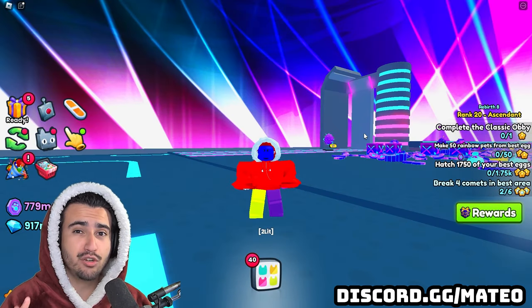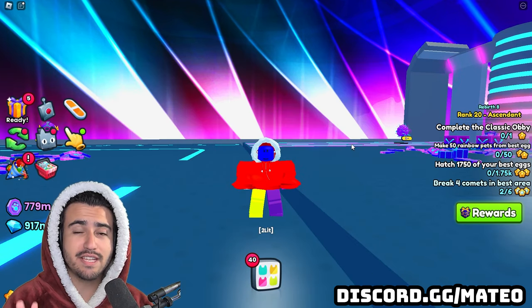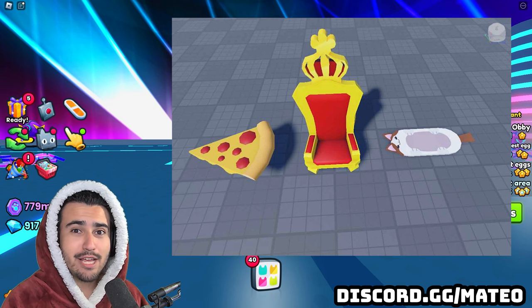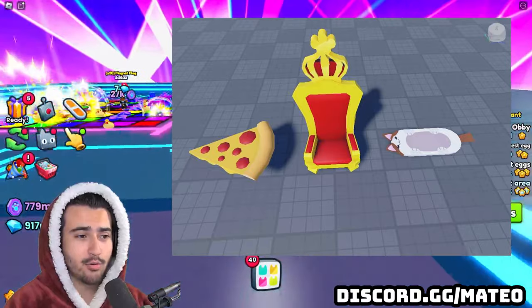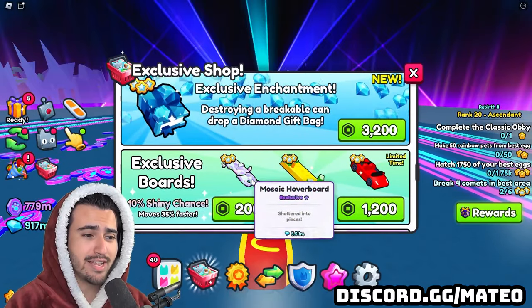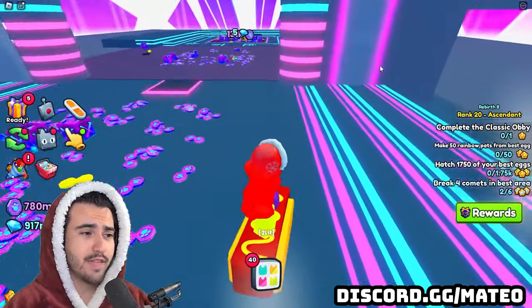Next up, we have three new hoverboards that are going to be replacing the current hoverboards in the shop. Right now we have the rich hoverboard, the mosaic hoverboard, and the supercar hoverboard — supposedly these three are leaving. The three new ones are a pizza hoverboard, a throne hoverboard, and a popcat hoverboard. The image we have looks like a rough version but I'm sure they'll look a lot better in game. I'm definitely interested to see the throne one — I'm wondering if we'll be sitting in it or standing on it.